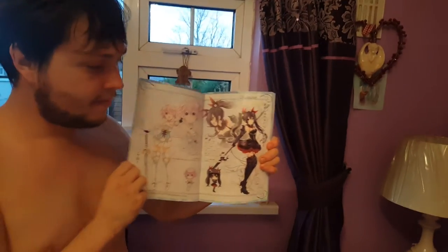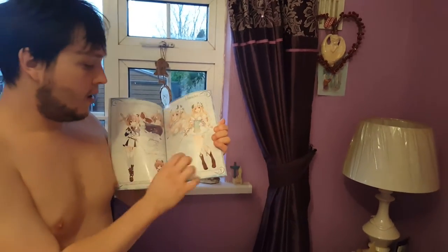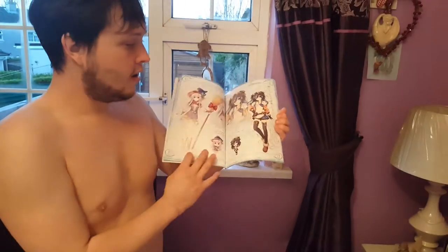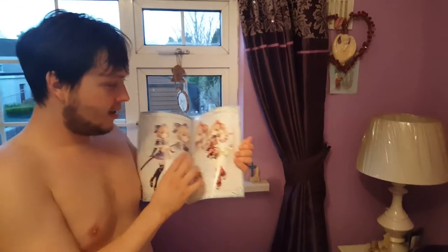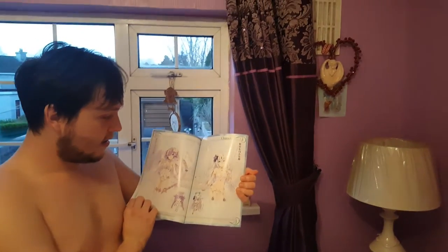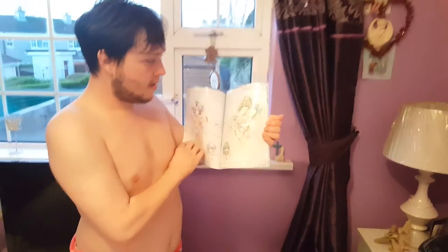There's Neptune and Noir, then Blonde and Furt. It shows their little chibi versions down there. Noir and Uni and Nip Gear. And there are their goddess forms — Purple Heart and Black Heart, and White Heart and Green Heart.